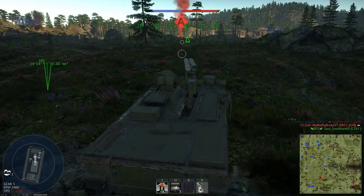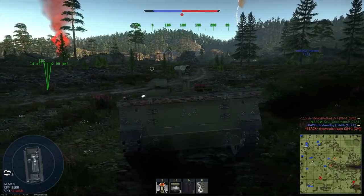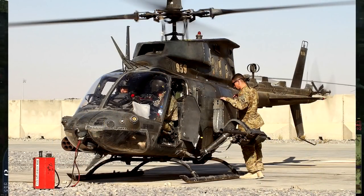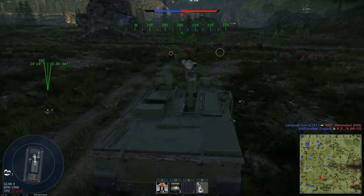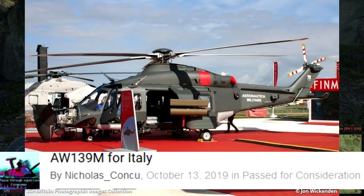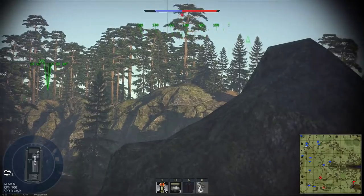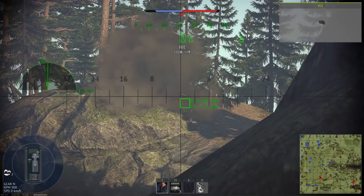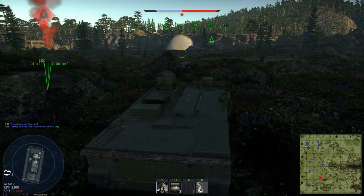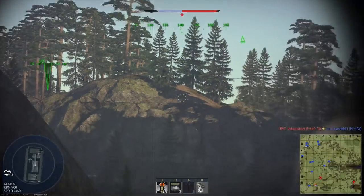The next section is for helicopters, and there are only two suggestions. One is for a US helicopter — the OH-58D, which looks like an attack helicopter you'd see in an action film that can't afford Apaches. Like other modern US helicopters, it was full of crazy electronics and ordnance. I don't think the US needs any more helicopters — other trees should be focused on first. The other is the AW-139M for Italy, which currently has one premium helicopter and no actual tree, so suggesting additions to a nonexistent tree is a bit pointless. They are supposedly getting one sometime this year.